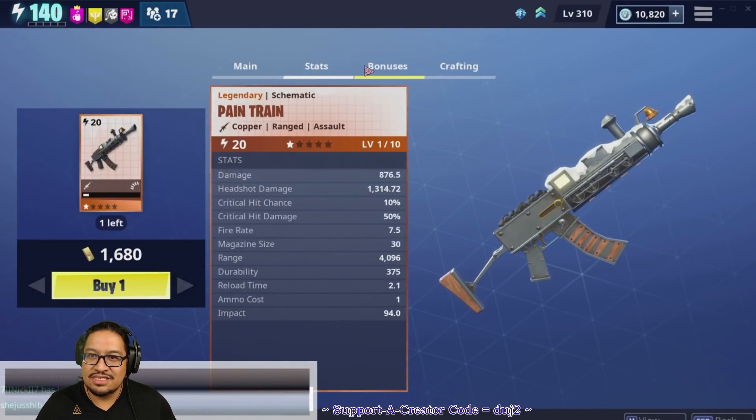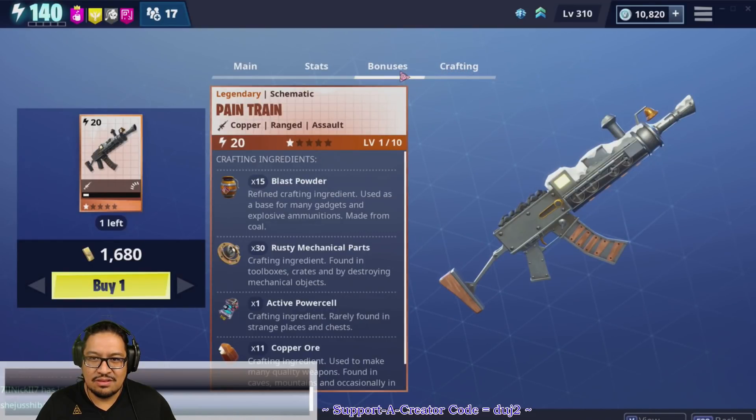Let's check — oh, stats, bonus, and crafting. Wait, we have bonuses? Is that new? Is that new?